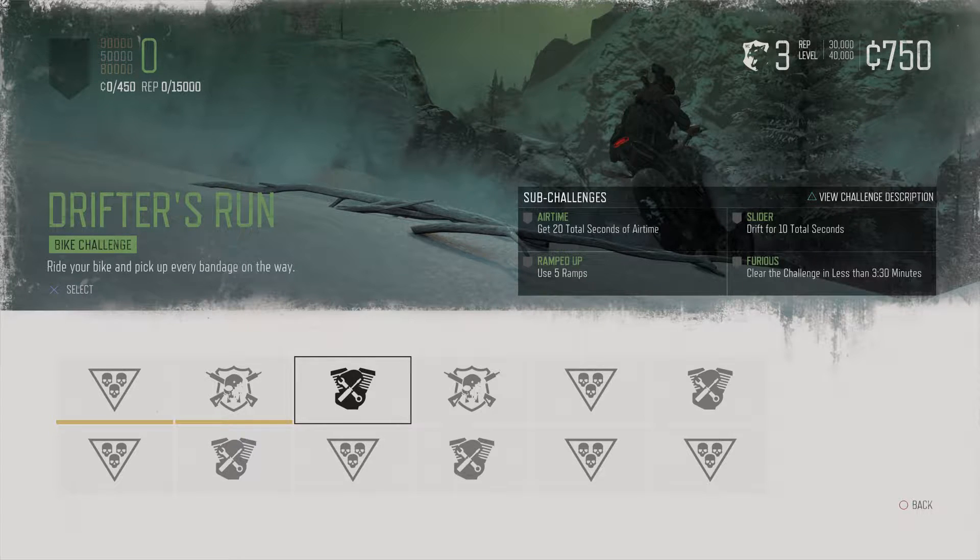We're also going to be getting a gold on all of the sub-challenges. Those are: Airtime — get 20 total seconds of airtime, and for the gold we'll need 30 seconds. Slider — drift for 10 total seconds, and for the gold we'll need 20 seconds. Ramped Up — use 5 ramps, and for the gold you'll need 14. And Furious — clear the challenge in less than 3 minutes and 30 seconds, and for the gold you'll need 2 minutes and 35 seconds.